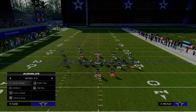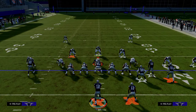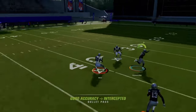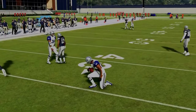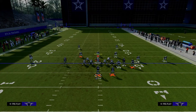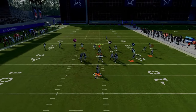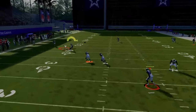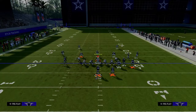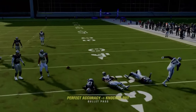Against zone, this play isn't bad either. Against cover three, the running back wheel pulls the outside third defender, and sometimes the post route can bomb over the top. The high-low concept in the middle of the field is effective, and the running back wheel will almost always find a seam pocket in zone. If they're not playing hard flats, the drag is open; if they are, you can take the tight end into that window.